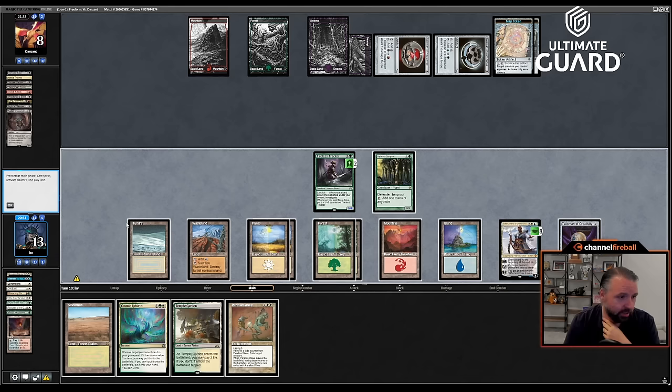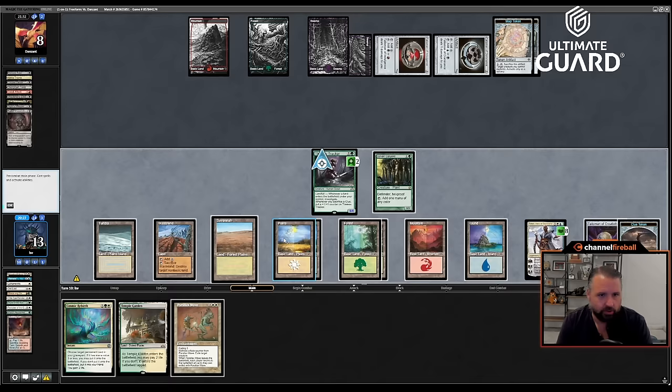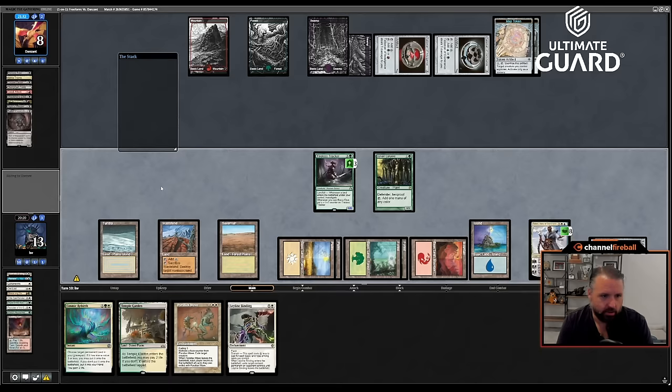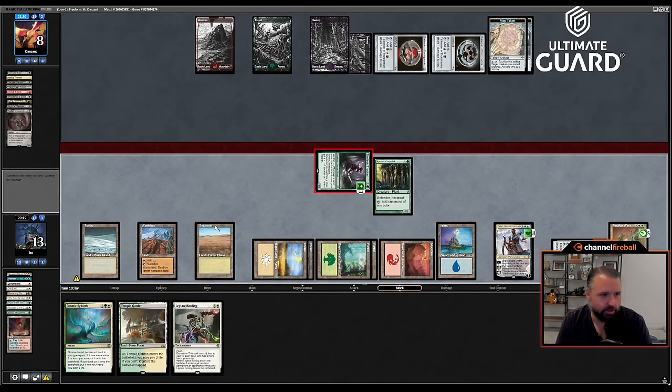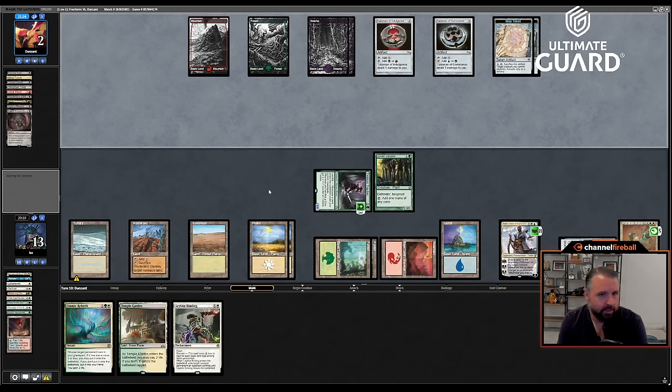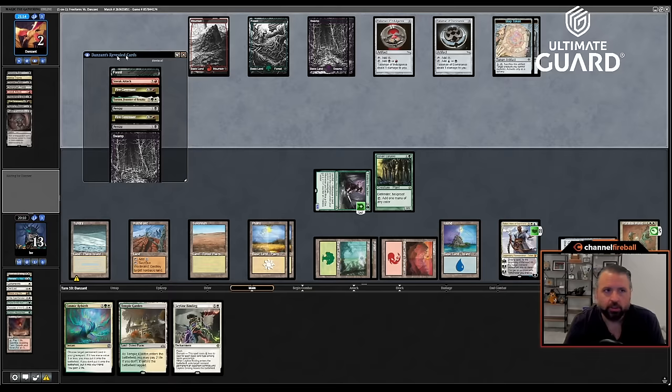Let's draw with Teferi first. Parallax Wave is probably a good one to have in play. Tireless Tracker is hitting for six. I think what I'm going to do is play Savannah, make a clue, draw with the clue, and play Parallax Wave. Attack for six, pass with a bunch of good stuff in hand. Untap with Teferi and now I've got Leyline Binding, Parallax Wave, and Cosmic Rebirth up. I can Cosmic Rebirth Elite Spellbinder in response to something. Parallax Wave can stop any potential Sneak Ember situation. Leyline Binding is just more backup.